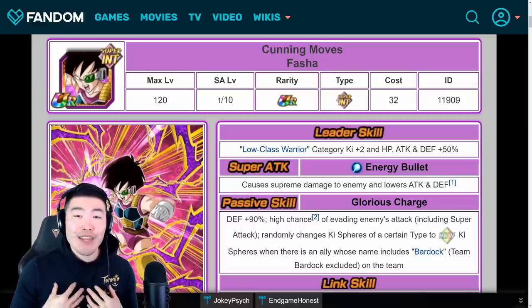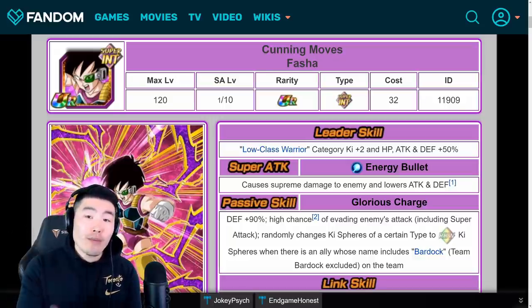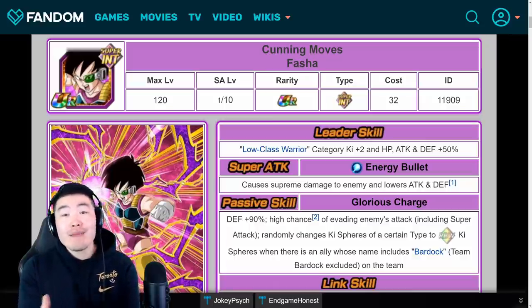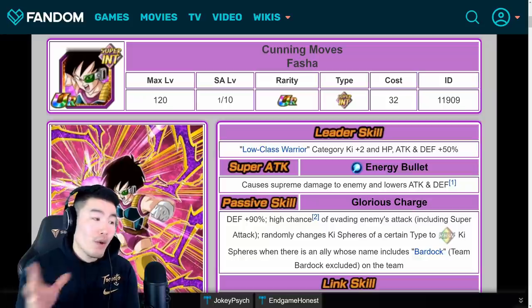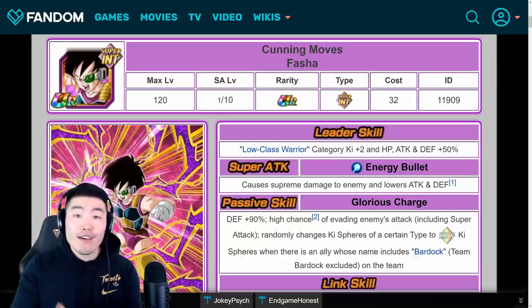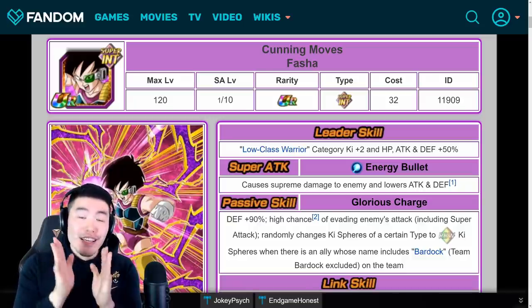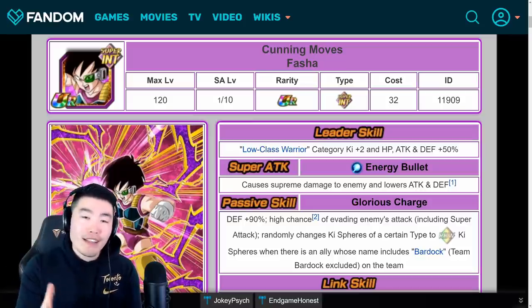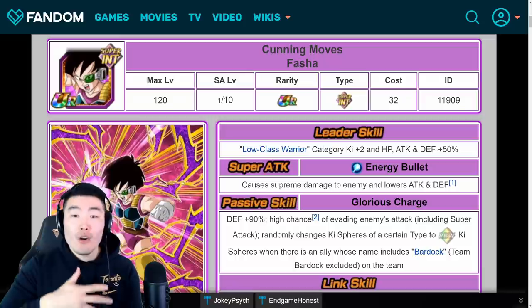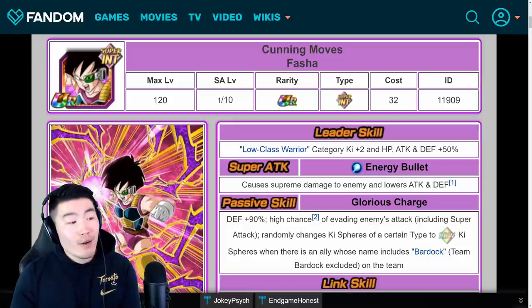What is going on guys? I'm Tiger with Tiger Uppercut Media, back with another Dokkan Battle video. So last night during my stream for the Int Fasha, a lot of people were asking me the same question over and over again — they wanted to know exactly how many orbs of each type they needed to farm to Rainbow Fasha, but also the other members of this free-to-play team Bardock. So in today's video, I'm going to be telling you guys exactly how many orbs of each size — small, medium, and large — each member of Team Bardock requires to reach 100% Rainbow status. Let's jump right into it, and we're going to start with the Int Fasha first.